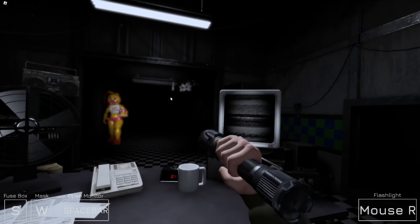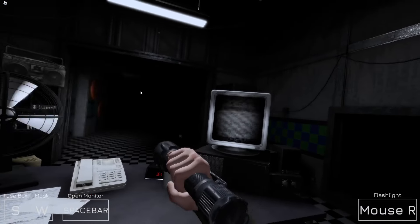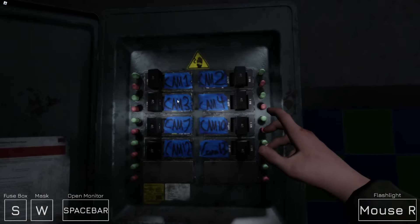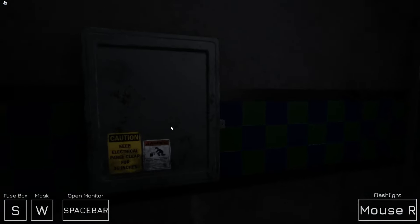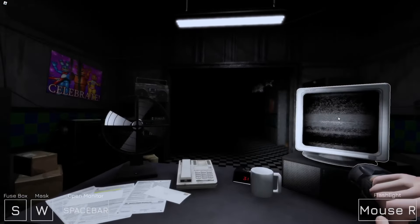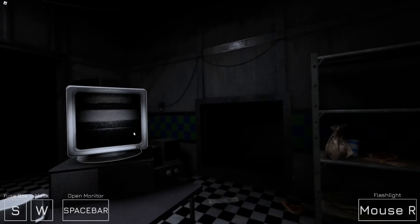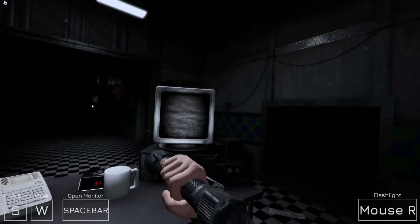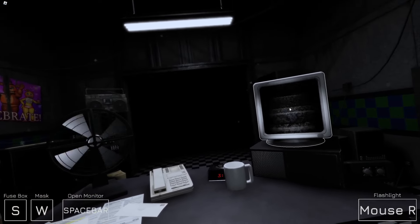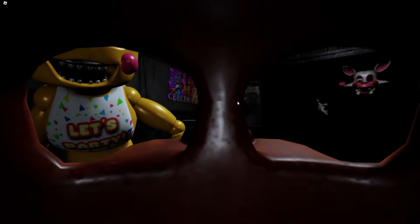That was another camera — camera seven. Did something just appear up there? I guess not. That was Foxy — he's right there. Looks like he only appears in the party rooms and in the hallway. Toy Chica should get prepared for the vent. I probably shouldn't even check the cameras just in case — just kidding. Of course she appeared the second I pressed it. Mangle's coming.